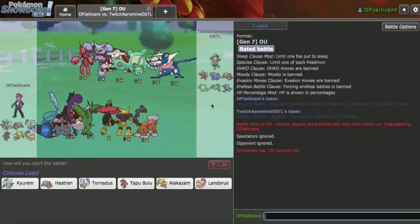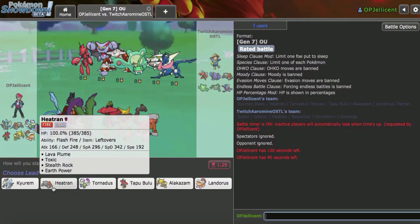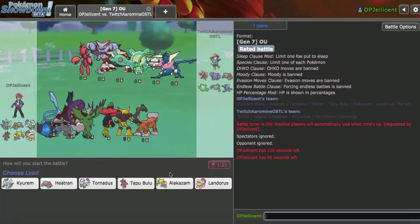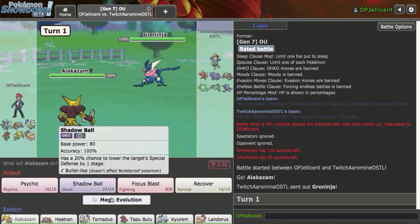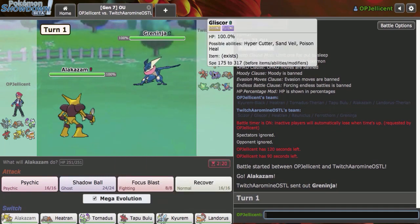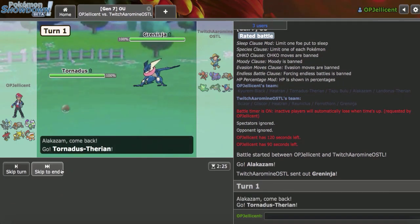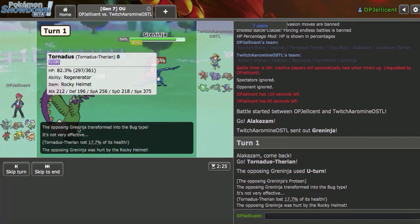Alright, I've got a game right here. My opponent's team doesn't really have an Electrium Z target, which is kind of unfortunate. Lava Plume looks very viable, especially if I get a burn on the Gliscor before the Toxic Orb goes off. I'm anticipating a Greninja lead or even Heatran, so I'm going to try to take advantage of that with my Alakazam — and they do lead off with Greninja. I think I want to make an offensive Focus Blast play right away, but Scarf Protean U-Turn could be annoying. I'll pivot to Tornadus initially and take the U-Turn, scouting for the Scarf.